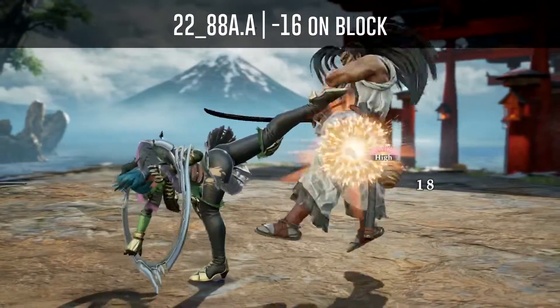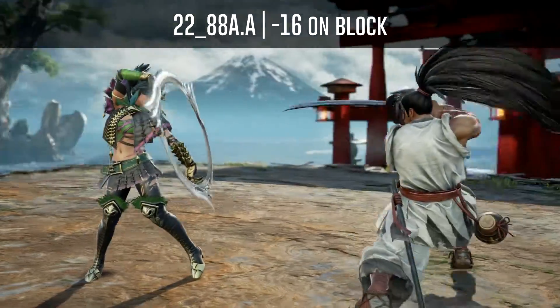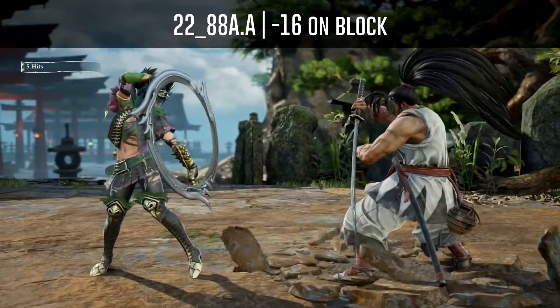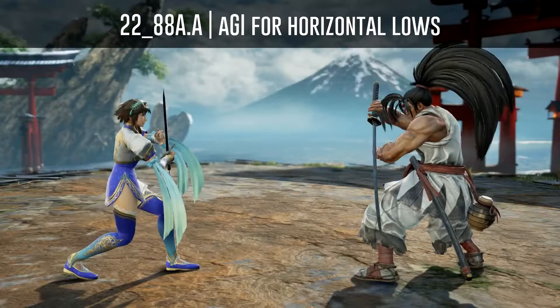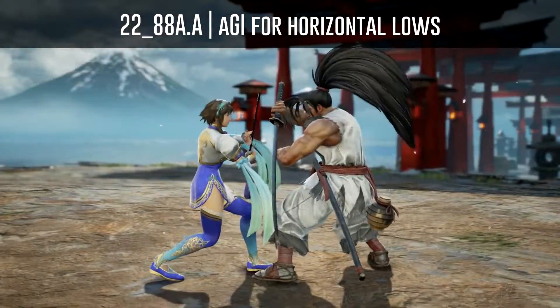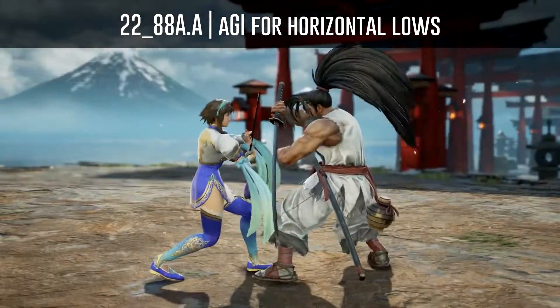Haomaru's 2-to-AA is minus 16 on block. You can also use an auto GI for horizontal low attacks to beat the second hit, but this will most likely lose to the other various options he has after his 2-to-A.